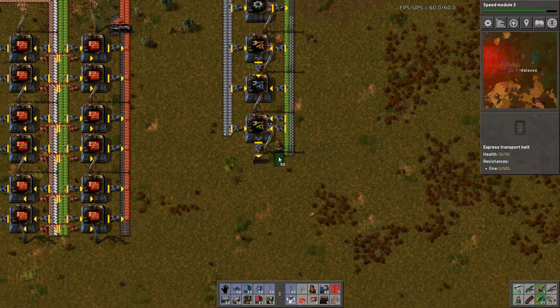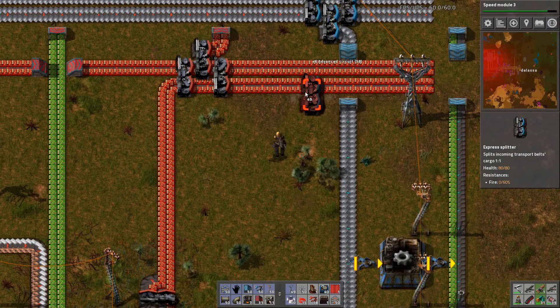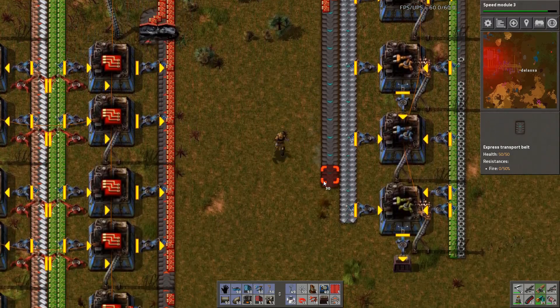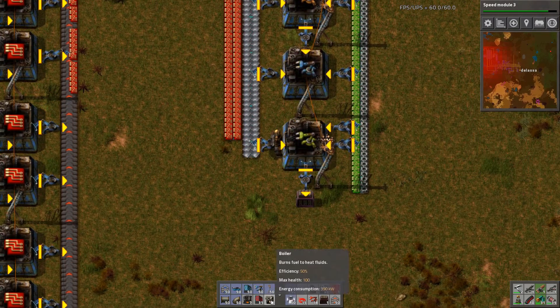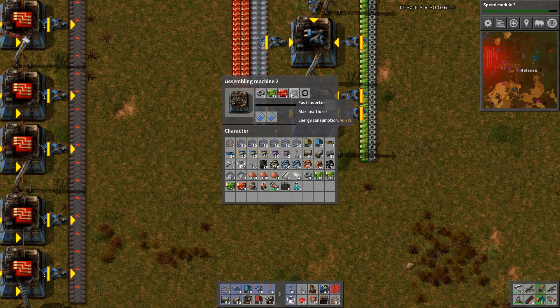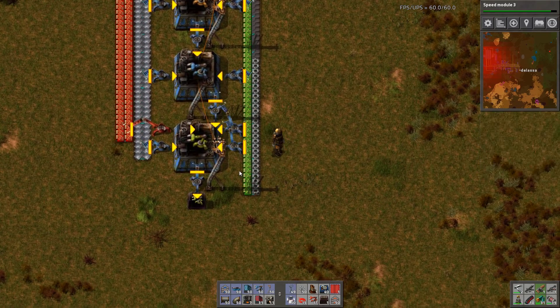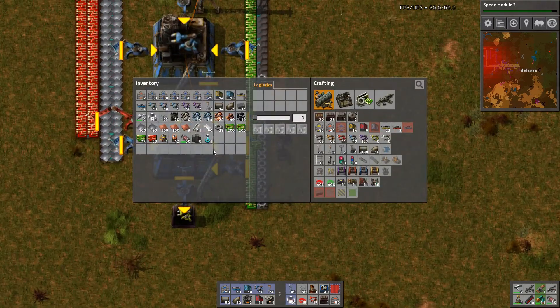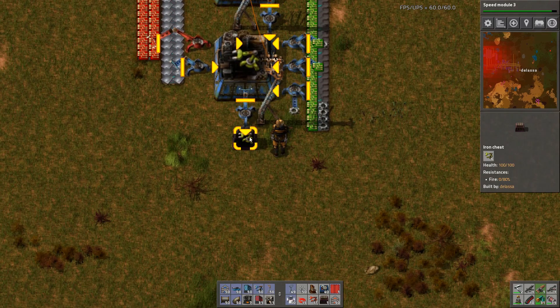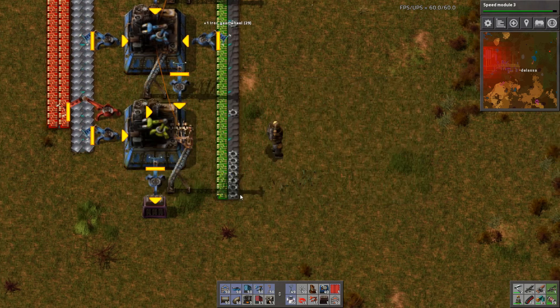Now we need to just pick up some advanced circuits and bring them down here too. One more then — once I make a couple here we'll just wait till it makes a few. There we go. And we're gonna replace these three guys with stack inserters instead, cause they should work much better here.